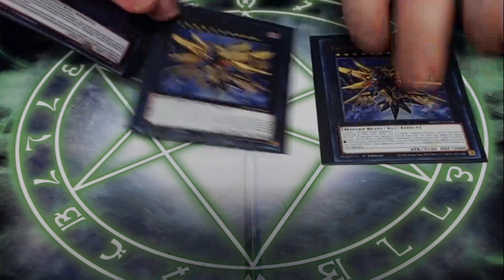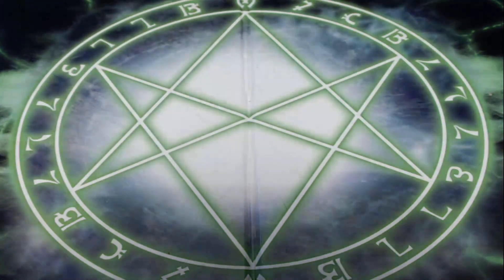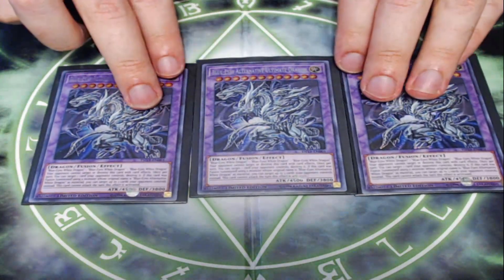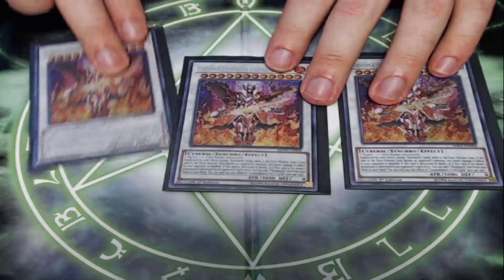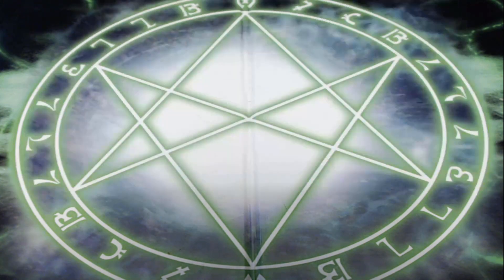Next, I'm playing three copies of Raid Raptor Ultimate Falcon — a 3,500 attack monster that's unaffected by other card effects, making it pretty hard to deal with. You've got to destroy it by battle or Kaiju it. Certain decks just aren't going to be able to handle it. Next, I'm playing three Blue-Eyes Alternative Ultimate Dragon — a 4,500 attack monster that can't be targeted or destroyed by card effects. Also has an effect that instead of attacking, you can destroy a card on the field. And last, I'm playing three copies of Geomathmech Final Sigma — a 3,000 attack monster unaffected by other card effects except Mathmech cards while in the extra monster zone. When it does battle damage to your opponent by battling a monster, it does double damage. Pretty nice in certain situations and rounds out the extra deck.